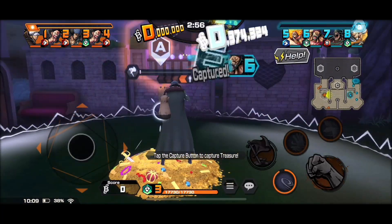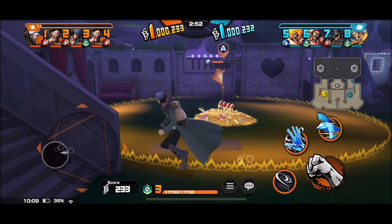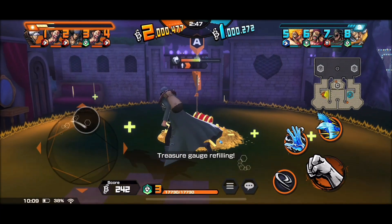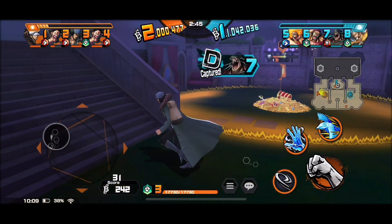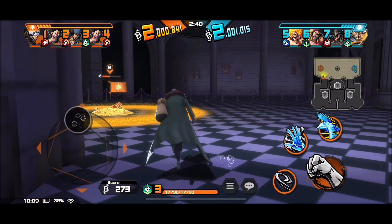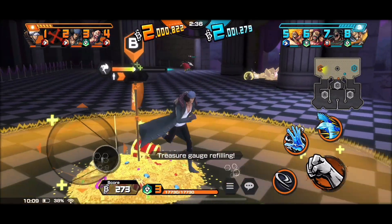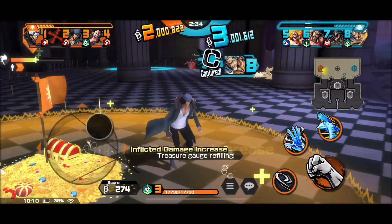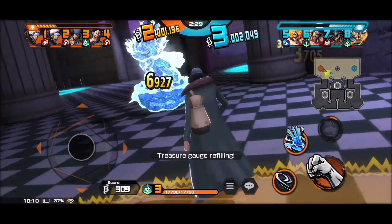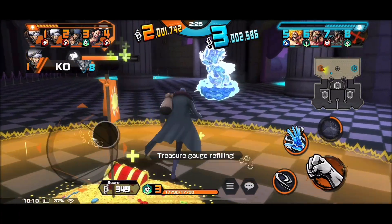The match starts off with me capturing the flag because we had no defender. The snake man just went suicide mode and ran to the opponent's base flag already — maybe he was full of confidence. I ran to the flag and defended it well. Big Mom came to attack the treasure and I managed to defend — I shot my Pheasant Peck, froze her for five seconds, and waited to charge the treasure up a bit more.